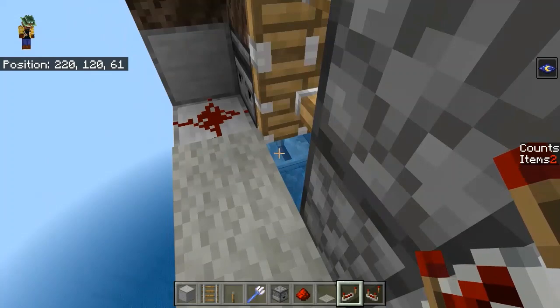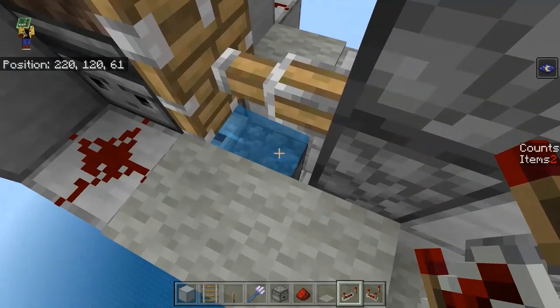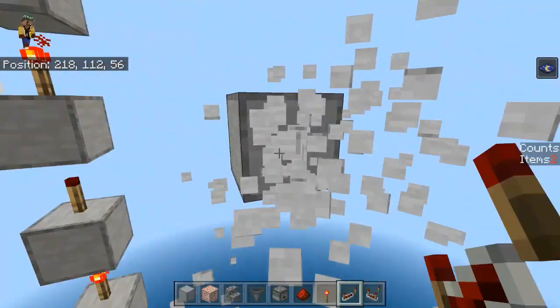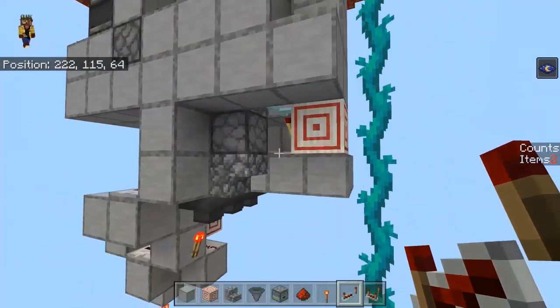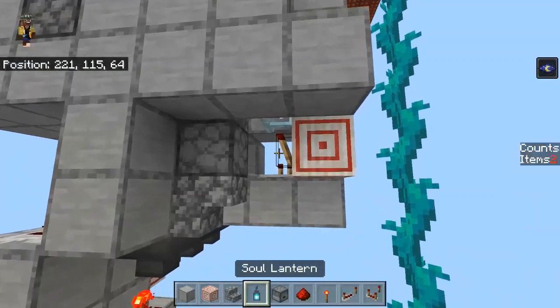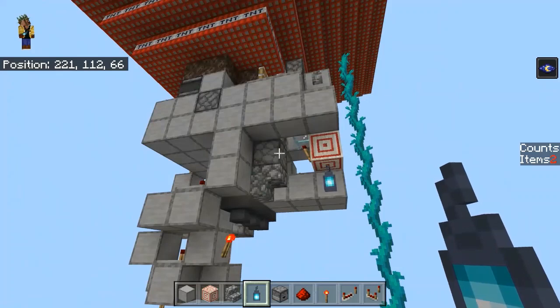With all pieces in place, take out the platform underneath or spawn-proof it if you want to leave it for access. The system is ready to run. You may also want to add a soul lantern right under the target block to limit the flashing from the redstone torches.